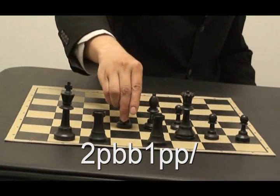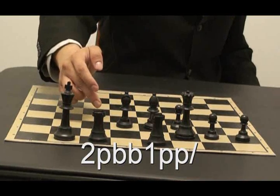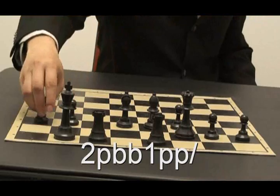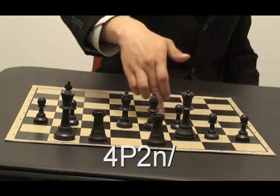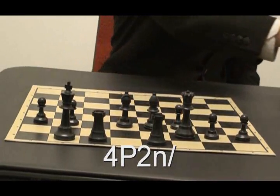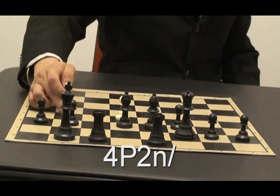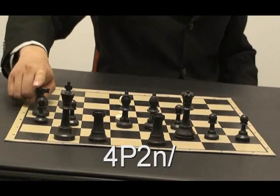Now I get four: one, two, three, four. Oh wait — I get one. And now PP — that's two pawns. And now the dash again. Now four: one, two, three, four. And now a big P — a big P means a white pawn. And now two: one, two, and a small n — that means a black knight.